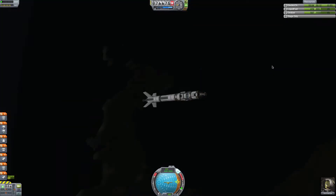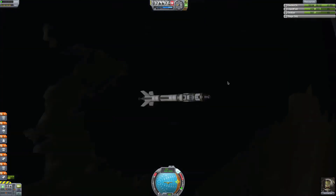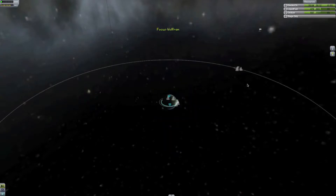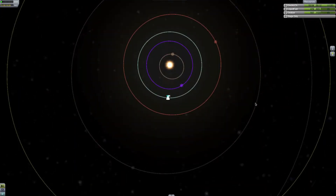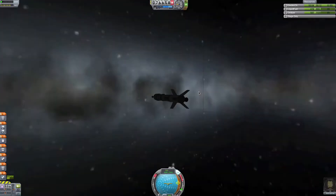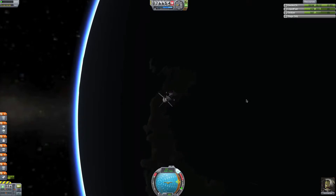We only had 8 more fuel in the other one. This is good. I don't know where we'd like to go. Because Minmus — we already went there. We already went to the moon. Do we want to go to another planet? I could try. Where's the phase angle of Duna? Duna's phase angle is like 120. Okay, let's go to Duna.